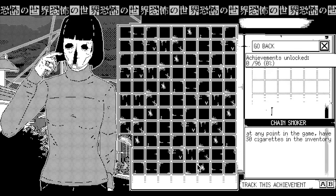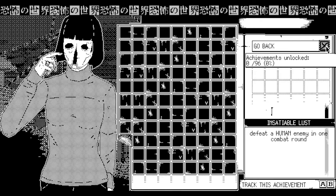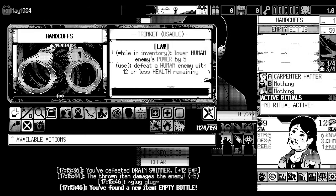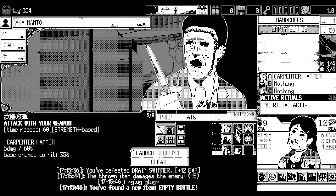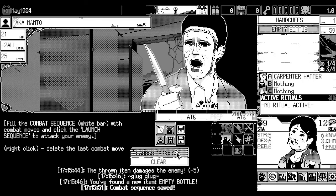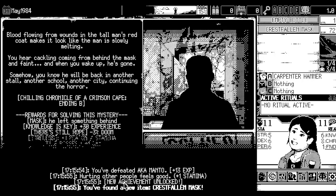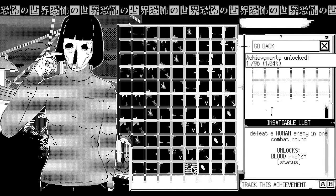Insatiable Lust: I'll teach you the handcuffs method, but I can also give you a non-handcuff way in the next section. If you are using the handcuffs method, launch a sequence that will allow you to do enough damage to bring the enemy to 12 HP or below. Before you get hit, use the handcuffs by clicking on the item and then using it — it's kinda fast, but that's how you have to do it. This will get you the achievement and the blood frenzy curse status effect.